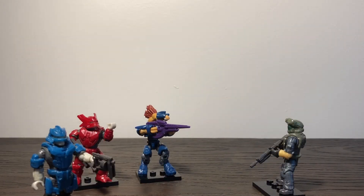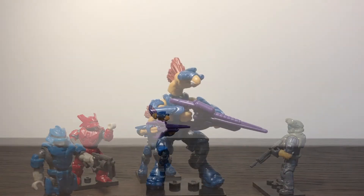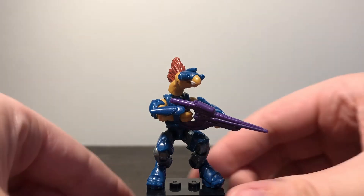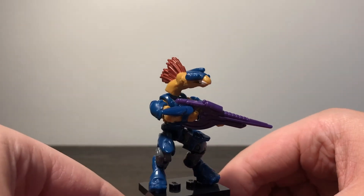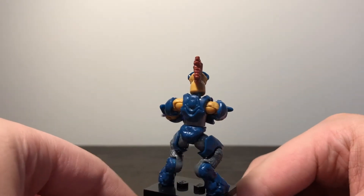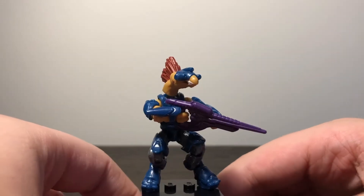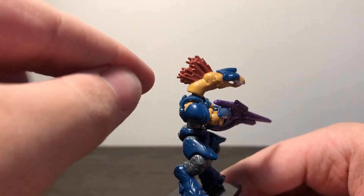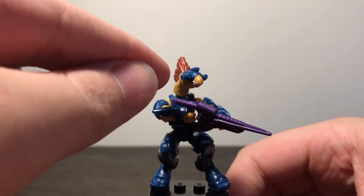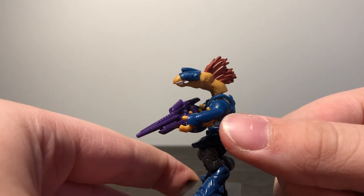Now we'll take a look at the figures included in this set, starting off with the Jackal Sniper. The Jackal Sniper is no doubt the most anticipated figure in this set. With a great new helmet mold and extra shoulder armor, it makes for a good look accurate to the game. My favorite parts about this figure are the frills on the top, the new mold and mask — although I wish it did have some printed eyes — and the added shoulder pads and shoulder blades.